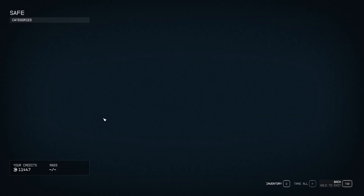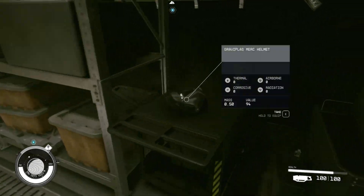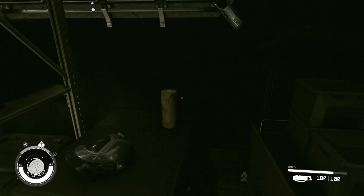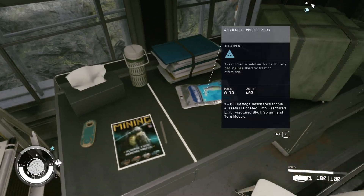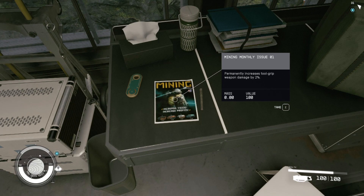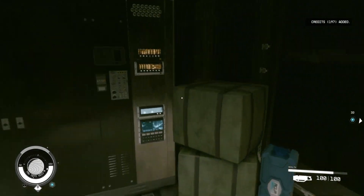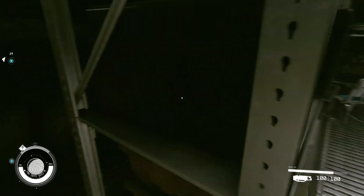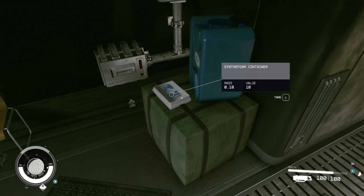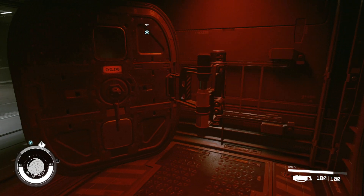Okay, why not? Grab a Cusp Merc Helmet. Permanently increases tool grip weapon damage — yes, please. So this place was worth a stop, wasn't it? Had a couple of good items. I think it was worth the double door wait.